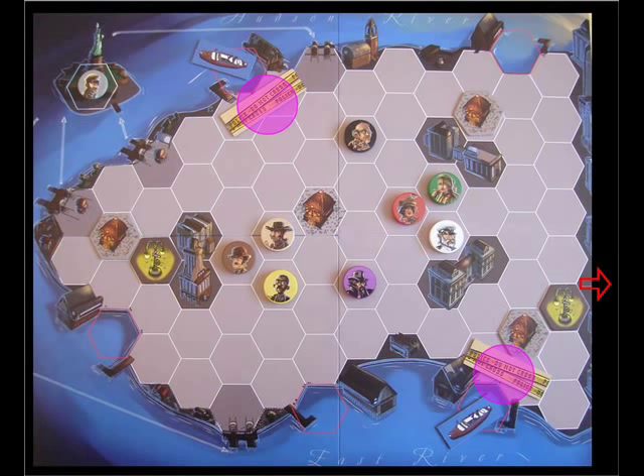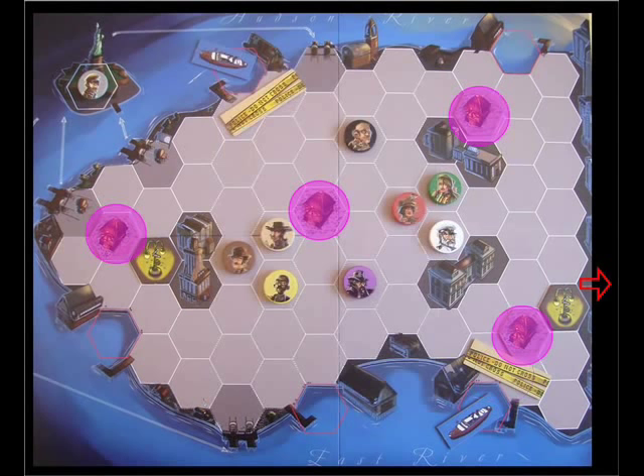The Metro entrance hexes are spaces which characters will be able to enter and resurface at throughout the game. They're controlled by Alfred Eli Beach, who has the ability to place new Metro entrances on empty street hexes.